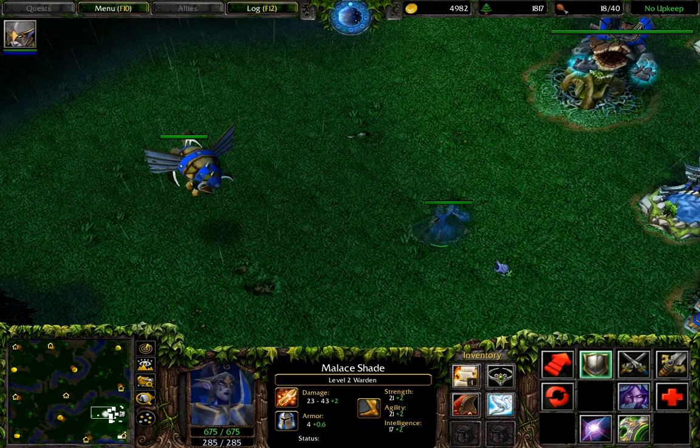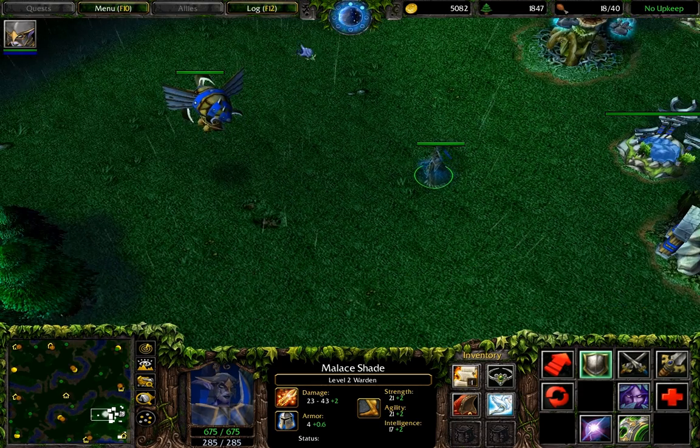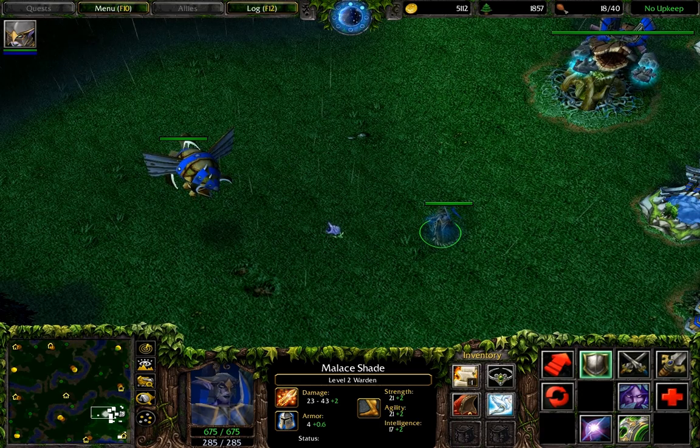What he did was he used the Staff of Sanctuary on his hero to staff a Zeppelin while the hero carrying the staff was inside that Zeppelin. And obviously that's a pretty neat trick since if you have a staff and a Zeppelin anyways, it basically replaces a town portal for free.